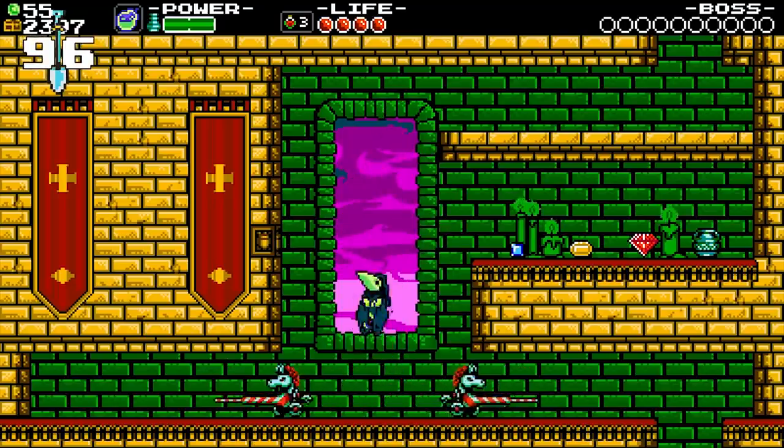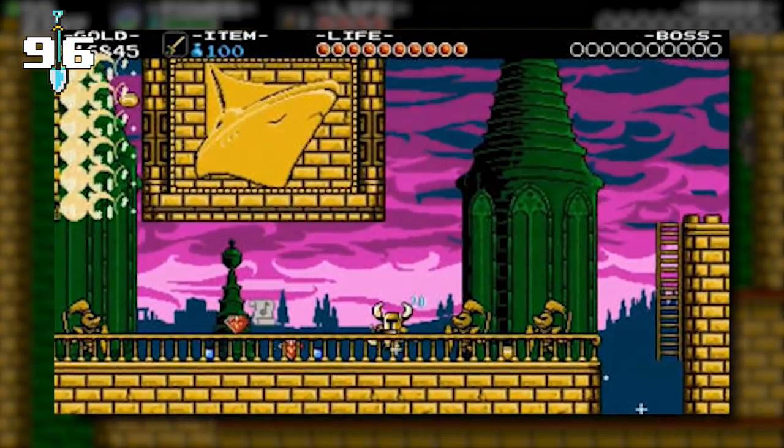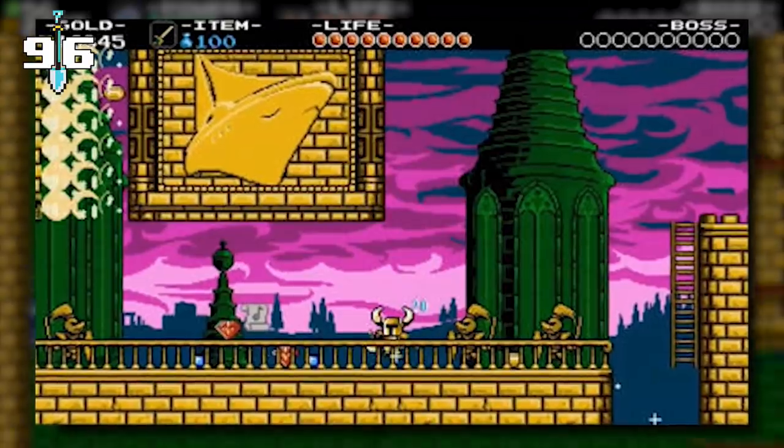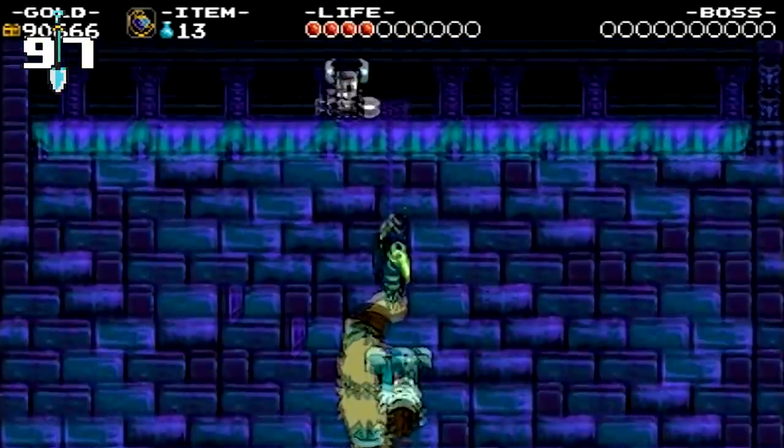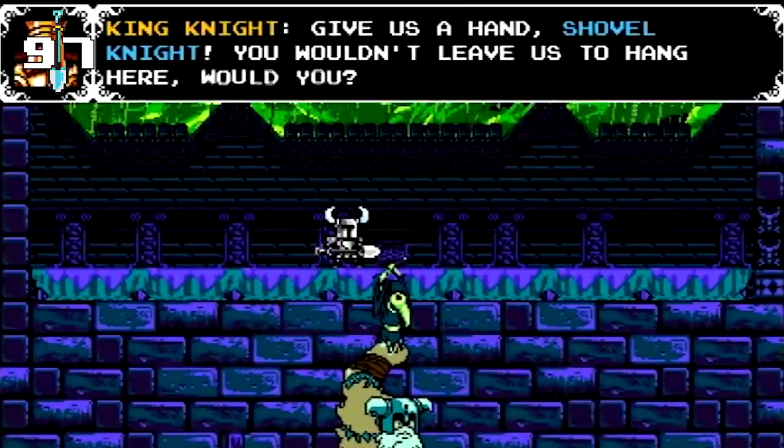You can see the Yacht Club Games logo hidden in a secret area of Pride Moor Keep — and of course, you can destroy that logo to earn some gems. Once you defeat all the knights from the Order of No Quarter in the final boss rush, you'll see them all dangling from the Tower. Will you choose to help them? It's up to you.